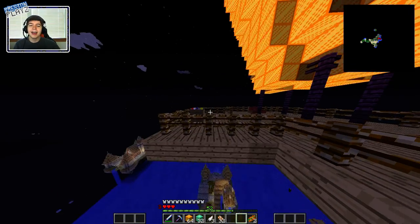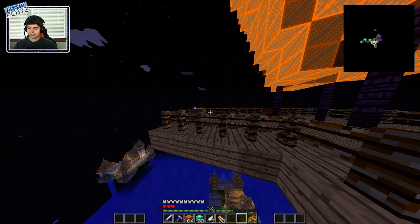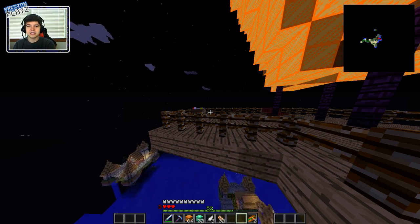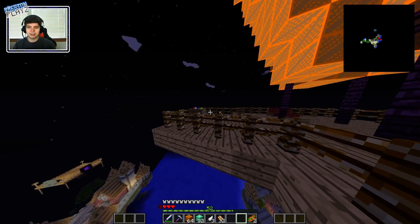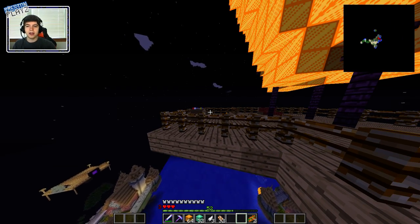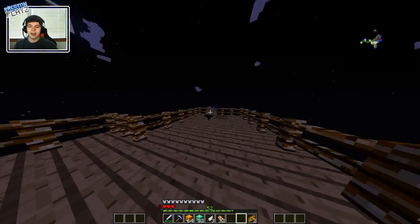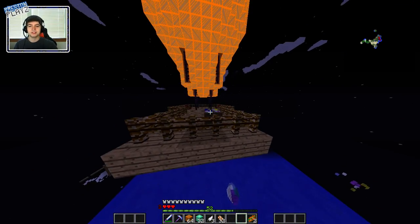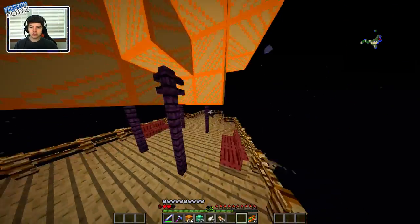I'll fly it for you guys just to show it off because it's pretty awesome. Unfortunately, I'm bad at flying a giant boat. For some reason I can't go down. Typically you press Z with the Archimedes mod and it makes you go downwards, but it's not making me go down. I'm kind of just going up and up. If I hold X I go higher, but if I hold Z I don't even go any lower. It's a little bit weird. I'm going to have to look into that in future episodes.